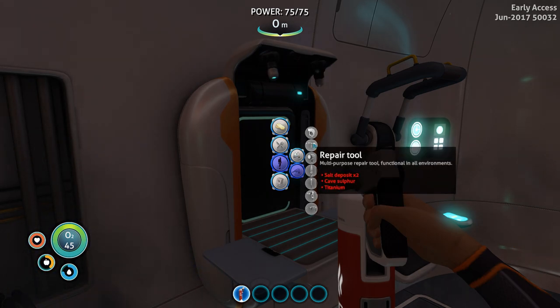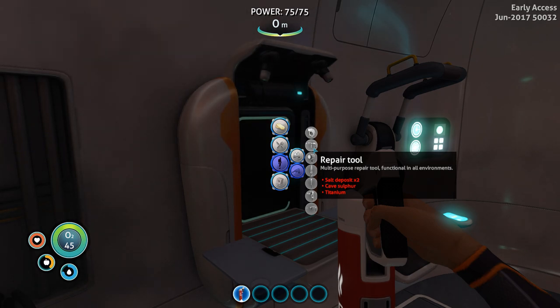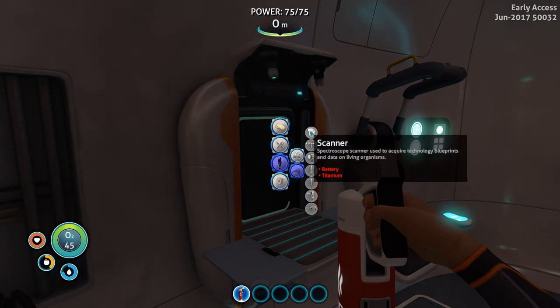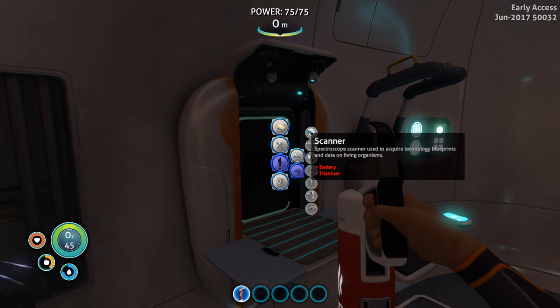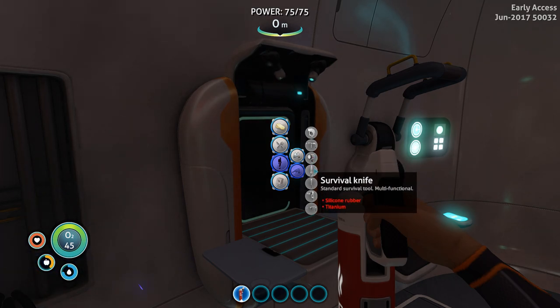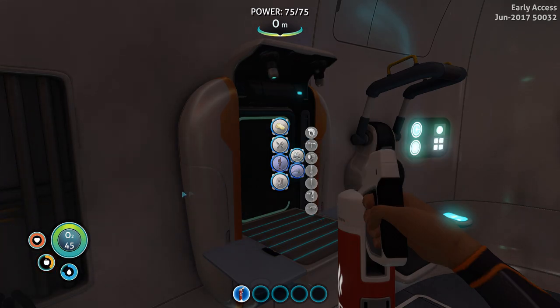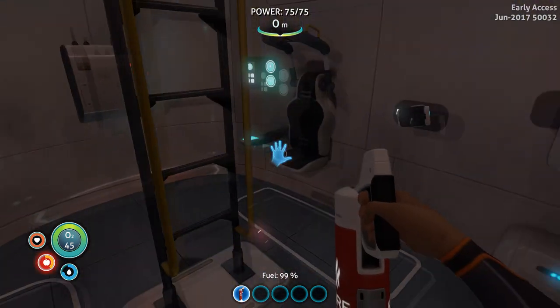Repair tool — yes, I need this thing. What do we need? We need some salt, cave sulfur, titanium. Oh my god. Scanner — battery, titanium. I hope I'm pronouncing it right. Fleshlight — class. Survival, I need everything I guess. You know what, let's go into the ocean and start farming some stuff.